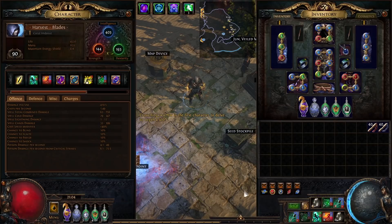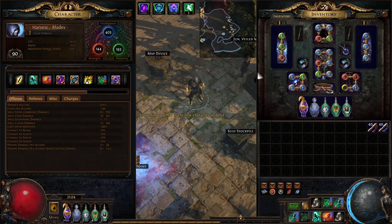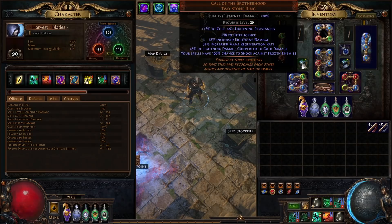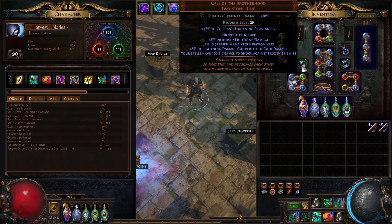We deal zero physical damage — as you can see, EK shows no physical damage at all. After that, we convert it to cold using two Call of the Brotherhood rings. A decent one costs around 30 chaos, or you can buy one for 5 chaos and divine it up. Eventually I want shaped ones, which will cost at least 10 exalted orbs each — so 20 exalts total for the ring upgrades. Qualifying them to 20% with elemental damage increases the conversion from 40% to 48%, meaning you convert 96% of your lightning damage to cold.